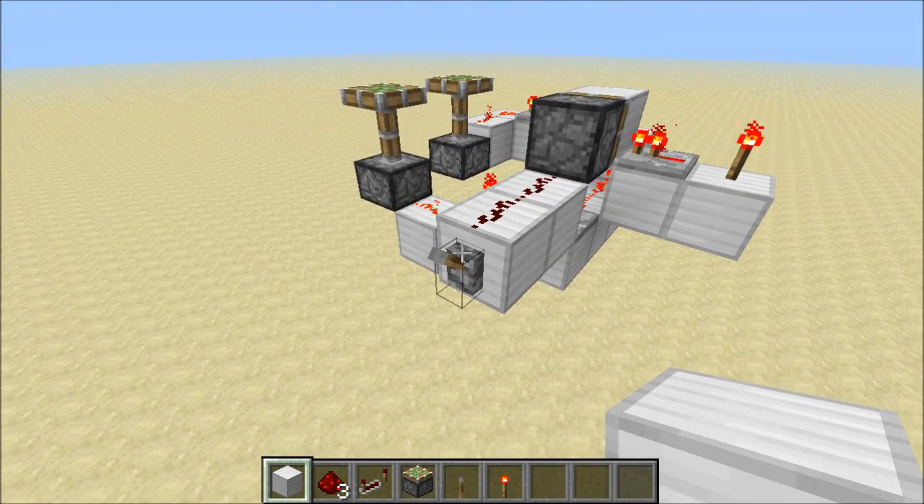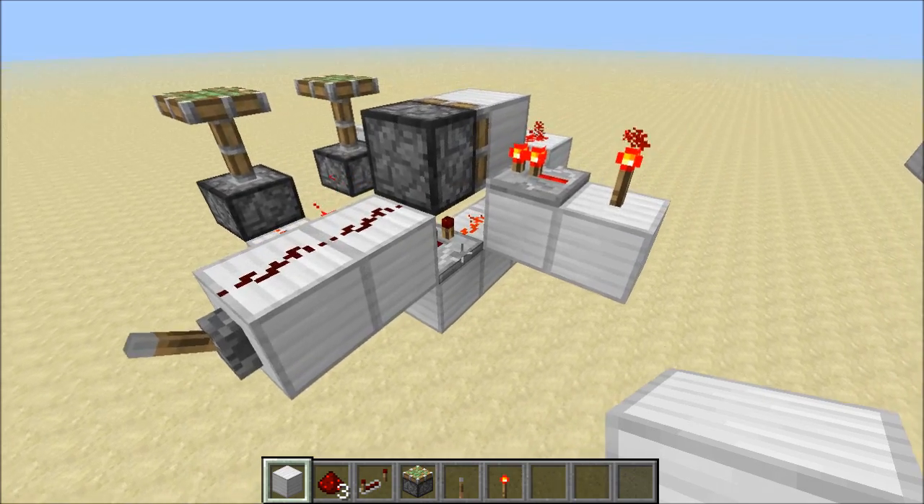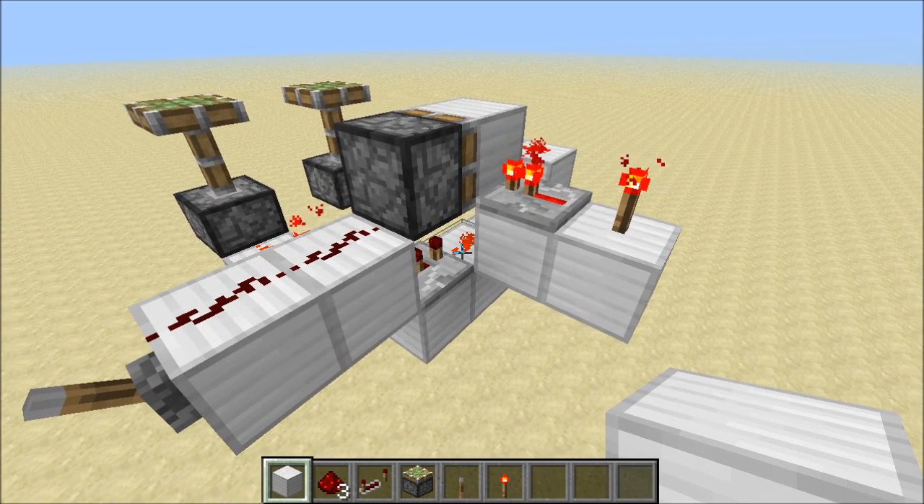to balance out this torch. So let's try this out. I'll flip the lever. They retract at the same time, they extend at the same time. This is an instant NOT gate, but how does this thing work?